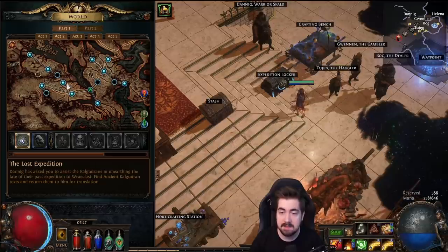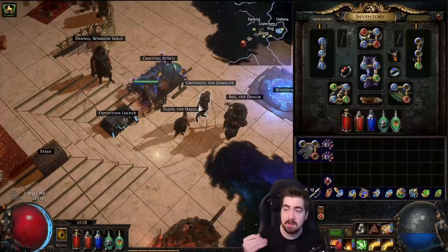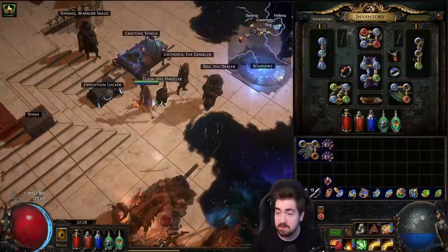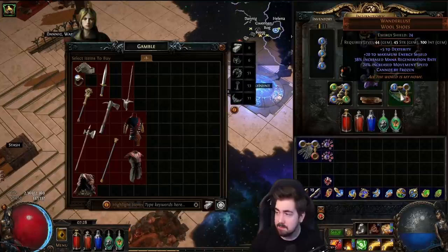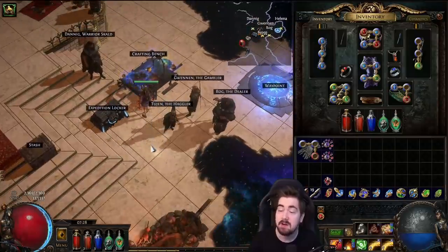Normally what I would do is very quickly help Alira — do Chamber of Sins, then Kraityn, then Oak, then help Alira. With bench crafts on white items, I generally don't really use many rare or blue items. I'll use rares if they give two resistances. Gambling with Gwenon early on — I wouldn't say Tabula is that big because of the mana cost. I really wanted a Thousand Ribbons because it's a large amount of damage early on, gives you a four-link due to elemental prolif, and decent defense. Wanderlust is very big early on because everything can freeze you — everything in the gauntlet does elemental damage, even if it's physical. If that crits you, it can ignite, shock, or freeze you, which is very scary.